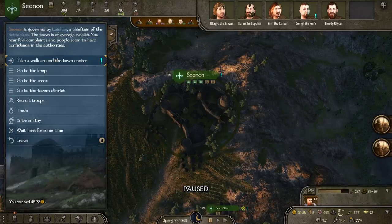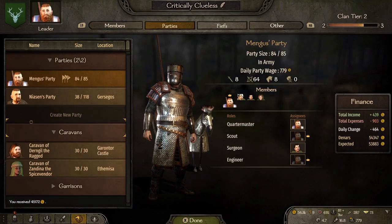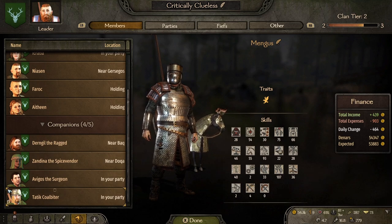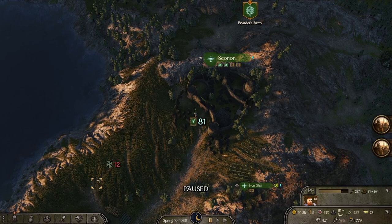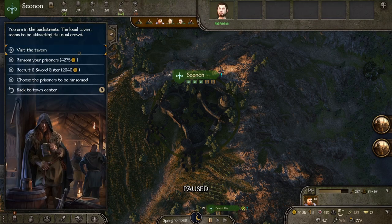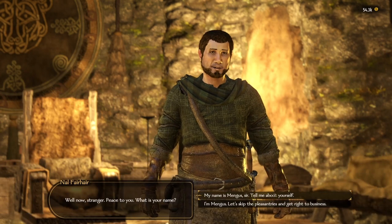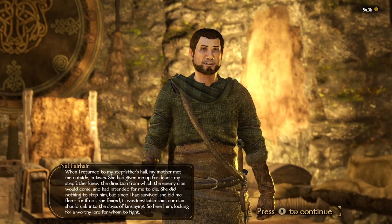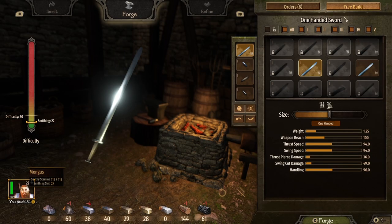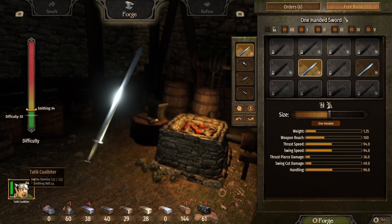So last thing I want to look at before we start is parties and companions. We can still have one more companion — okay, that's cool. Let's look at the tavern and see who they've got. When it comes to smithing, what we really want is as many companions as possible because they can all help out. We have quite a low smith but this guy right here has quite a high smithing, which works for us.